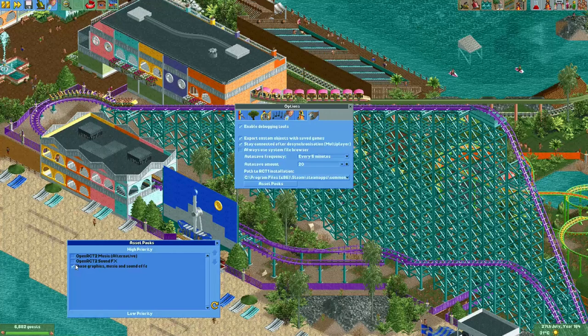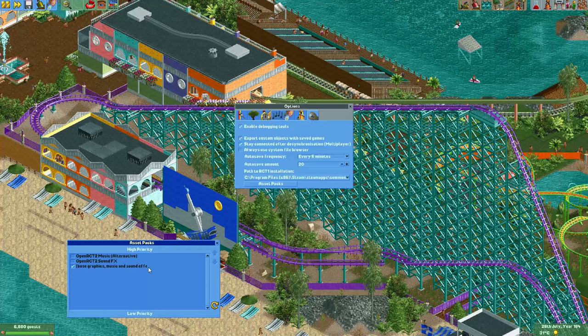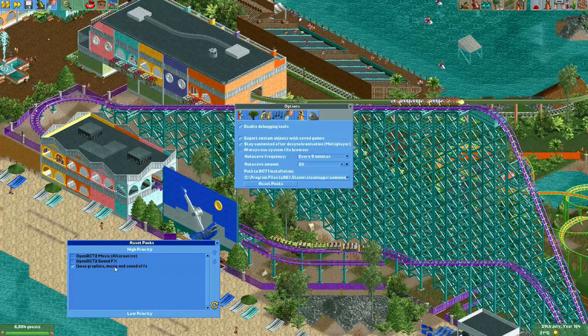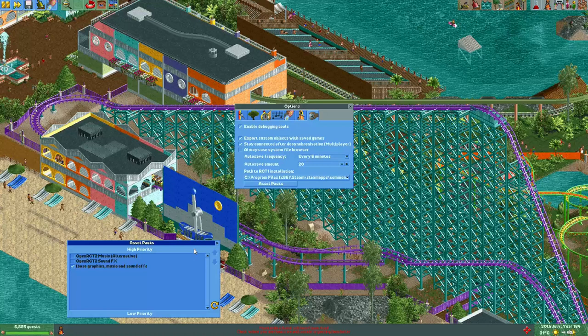There's a sound effect for all of the roller coasters and all of the sounds in the base game. If there's an asset pack above it and you select it, then all of the sound effects that this asset pack has will replace the ones below it. So for example, an asset pack may only have sounds for four different roller coasters — only those four sounds will be replaced and all the others will stay the same.